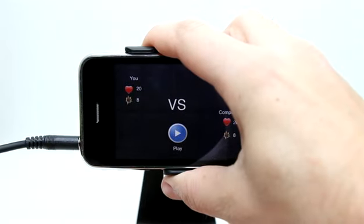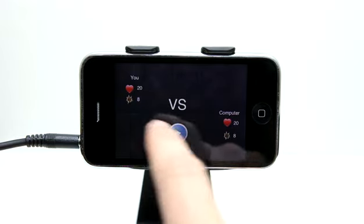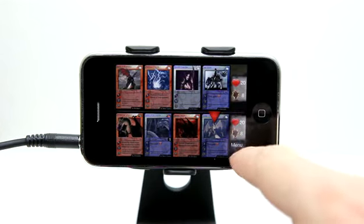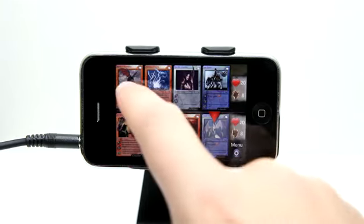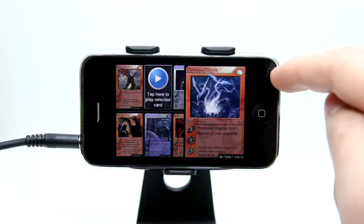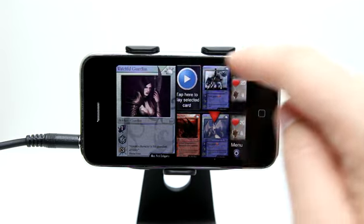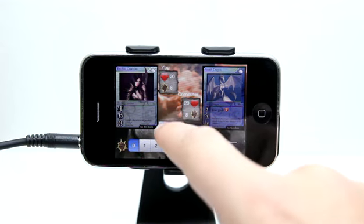I'm going to play versus the computer just to save time. Let's rotate into Landscape. Now it shows what I have and what the computer has. I'll go ahead and hit play, and you can see the cards that we have. I can get the menu anytime, close it or leave the game. I can tap on my card, which reveals it to me.